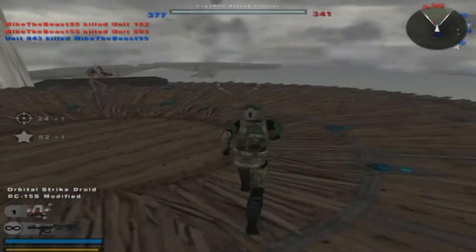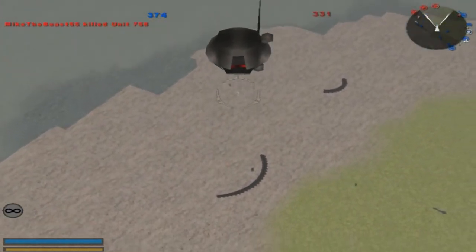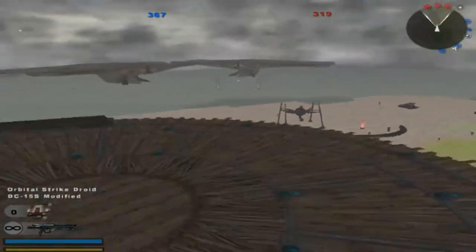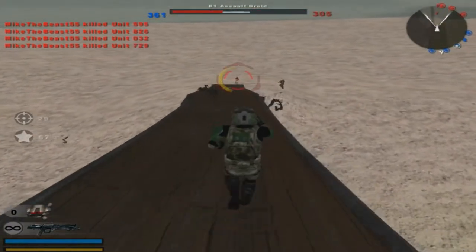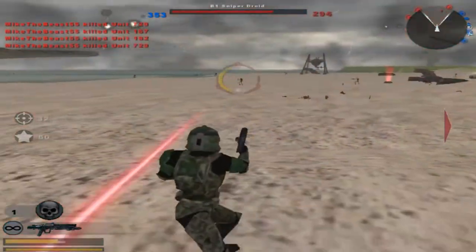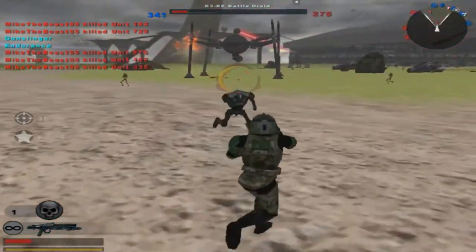Commander Gree! Hello. Orbital Strike Droid — hello. A command post is under Republic control. A command post has been lost, but not the battle. Republic is in control of a command post. I'm liking Commander Gree already. I like the triple round burst — gives me a bit of an advantage. I don't think Commander Gree can fly, though. Sadly.